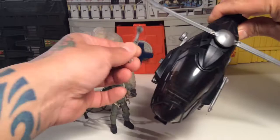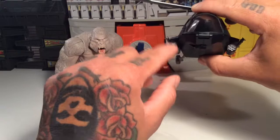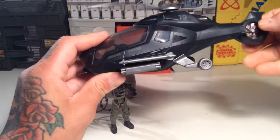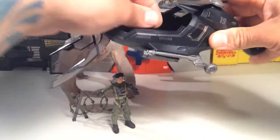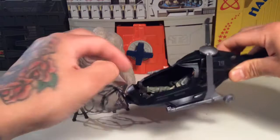It also comes with this cool nifty helicopter, which I really like. The missiles do pop off pretty easily, but if you wanted to get some gorilla glue and super glue them on it wouldn't be too bad. It's got some cool miniguns or rockets, a rotating propeller — the back rotor doesn't do anything — and the cockpit opens up. There's a flying joystick thing inside, and you can fit your figure in there. Pop them in, pop them out — pretty neat.